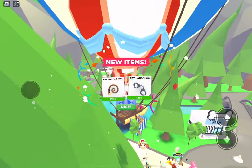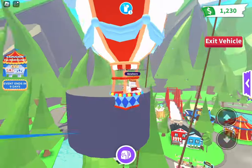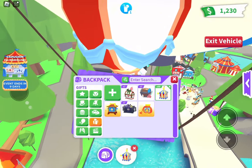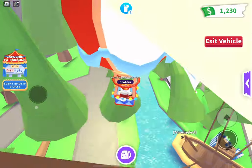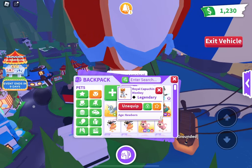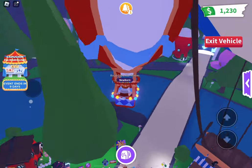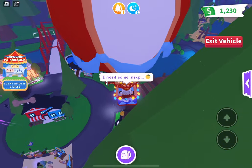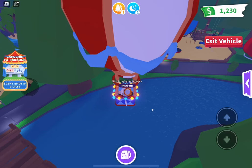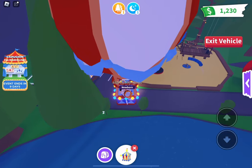We got another grappling hook and some more handcuffs. We're inside where the airship is. We got the toy handcuffs again and the tutu. Guys, we've only opened 12 — this video is going to end up being 100 minutes if I open one per minute. Another royal capuchin monkey! I think I should add that to the giveaway as well. I'll give it to three people: one person gets the royal capuchin monkey, another gets a premium box, and the third gets both.